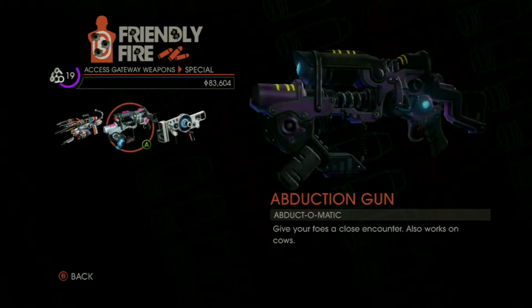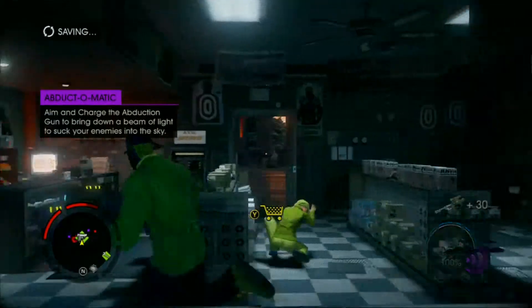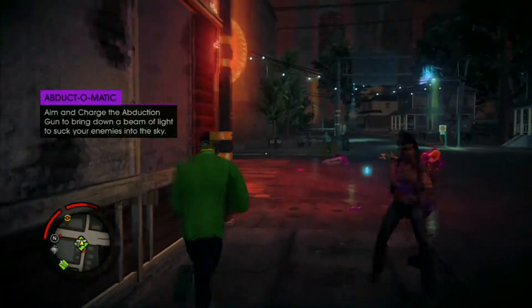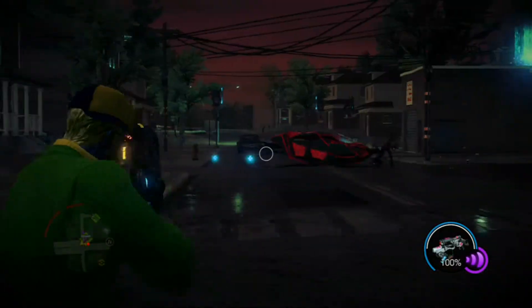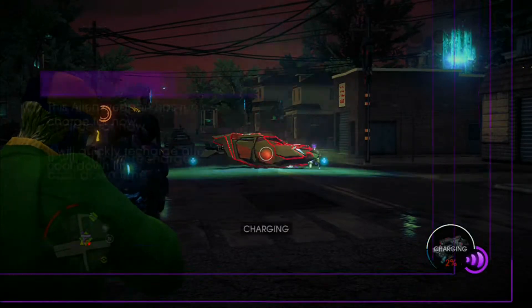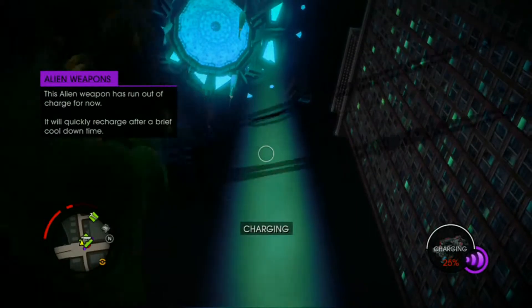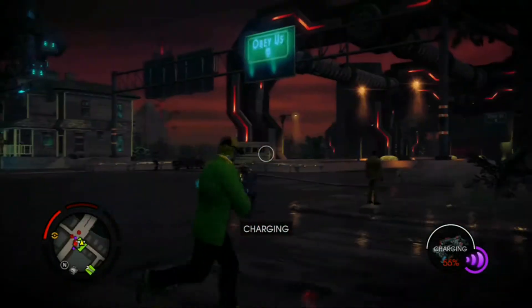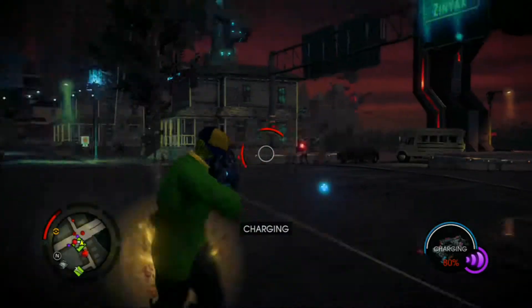There are a lot more guns, I just haven't unlocked all of them. I'll also have another video showing you weapons and that. Yeah, this is the Abductor Matty. Basically, you charge it and shoot it at someone or something, and a beam comes down and sucks them into a spaceship. I'll just show you now — look at that. That's just overpowered. It sucks nothing to that and they're gone. I've seen another one. Oh, it's charging.